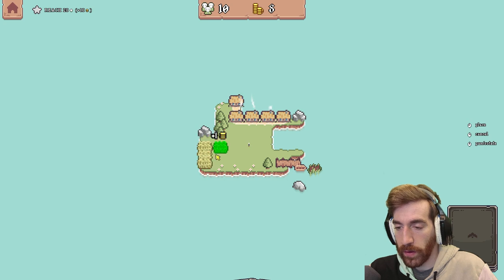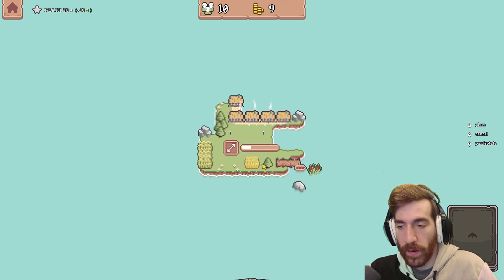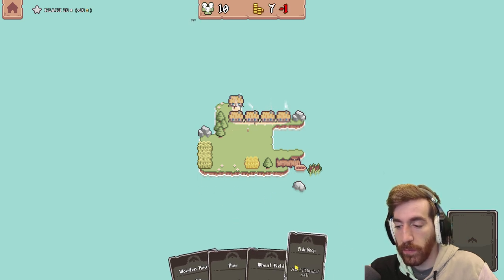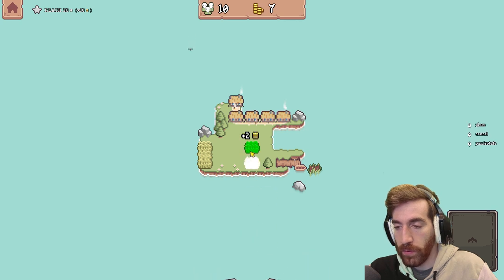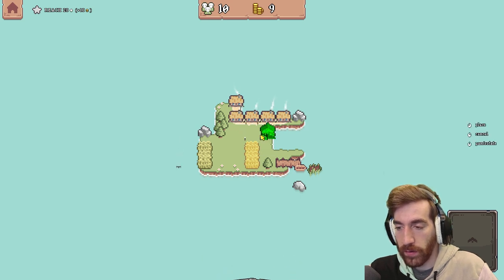Wheat fields — yeah, that doesn't do anything with that. I think wheat field right there will make sense, and then just hope that we can expand land downwards. Okay, so that did give me some money. I do have another wheat field, so that's gonna help me there. Draw a full hand of cards. I don't know if this is gonna synergize with anything — let's put that kind of right there so it's out of the way.